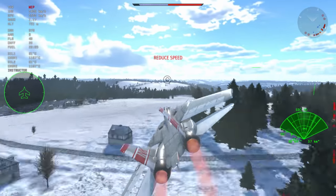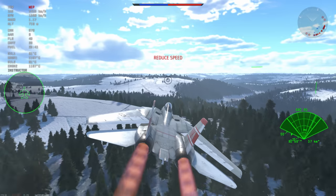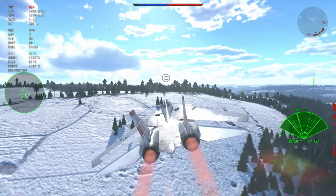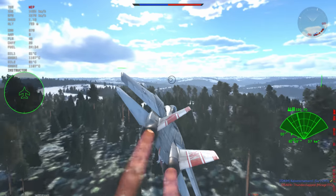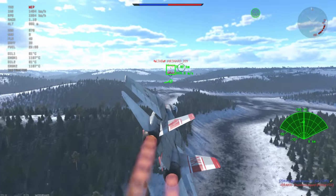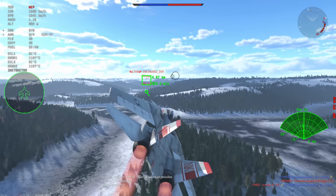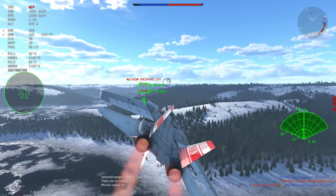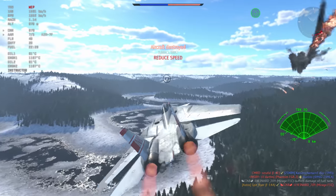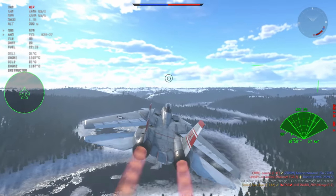Now I've spotted an opponent — I want to range him — he is 10 kilometers out, which means he should appear very soon. There he is, I assume it's a Mirage 2000, and I'm going to send a missile his way. It looks like he's going to come around towards me, and he's just cleared that hill. It's the F1C classic. Such a bad plane — I don't understand why it's even in the game.